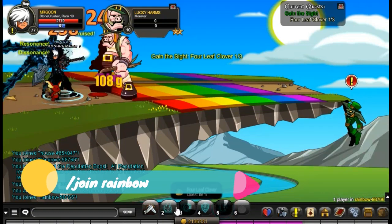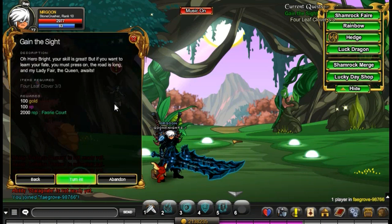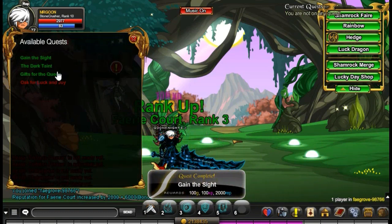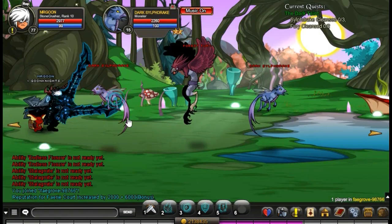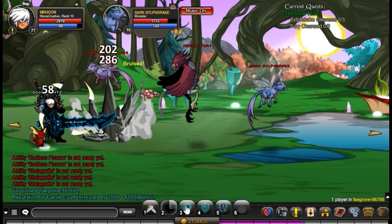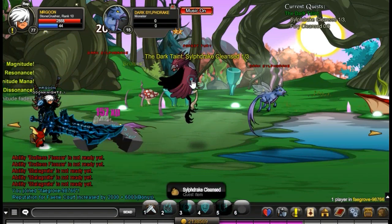First of all we need to come along to Join Rainbow and just defeat Lucky Harms there for your first quest. The way you advance through these maps is basically you just need to keep farming these quests, gaining the rep, and then you can advance to the new areas. There doesn't really seem to be a specific boss, just a sort of a pot of gold, but we'll come on to that one.